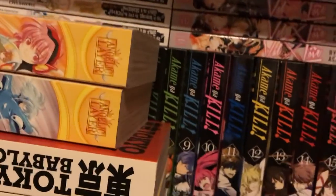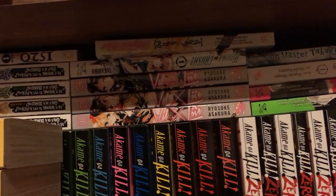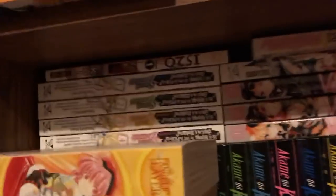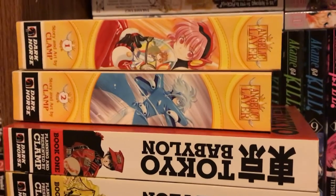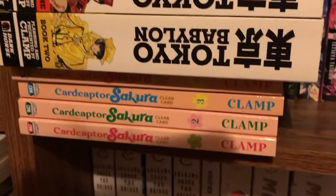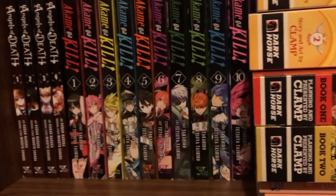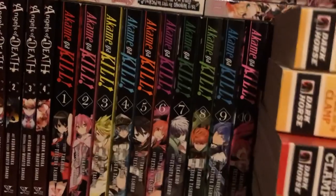We are getting close to the bottom — almost there, guys. Then we're going to have a bunch of moving going on. That's the other volumes of Sword Oratoria right here. This one is Angelic Lair 1 and 2. Tokyo Babylon 1 and 2. Cardcaptor Sakura: Clear Card 1 through 4 — I just got volume 2, almost said 1 and 2. Angels of Death 1 through 4. Akame Ga Kill! 1 through 15.